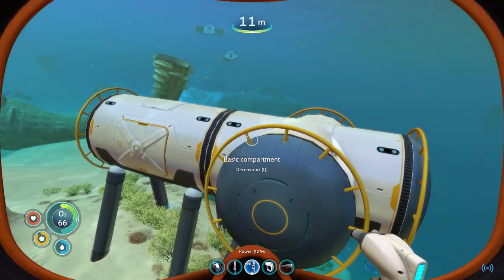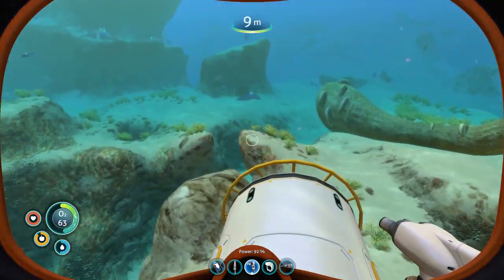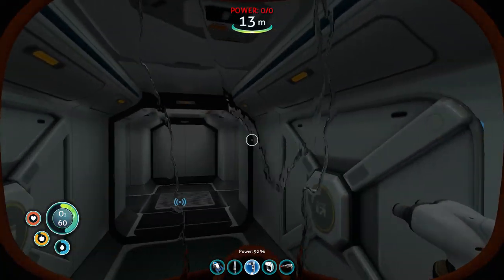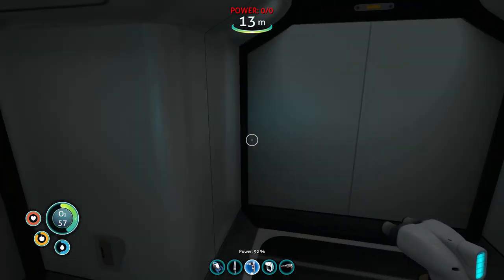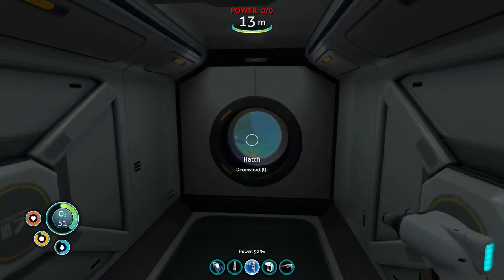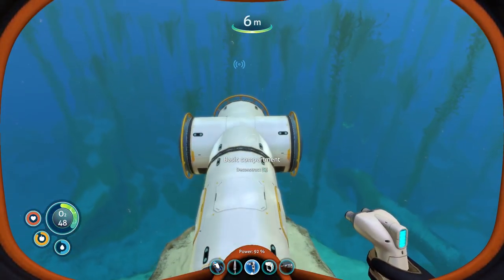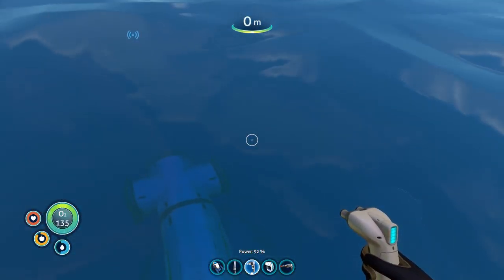I think this is going to be our main base location, and hopefully it ends up being pretty large by the time we're done. For now I've just gotten started — I put a hatch into a main tube, a little bit of reinforcement, and then a three-way intersection that we're going to use to start branching off. I need some oxygen real quick.